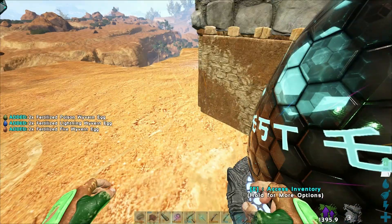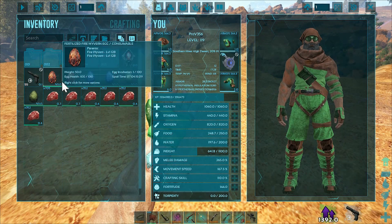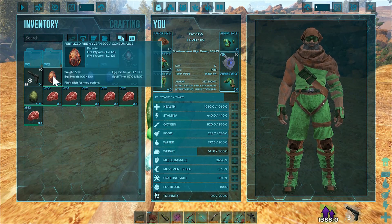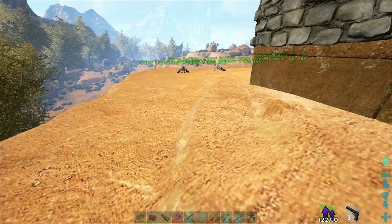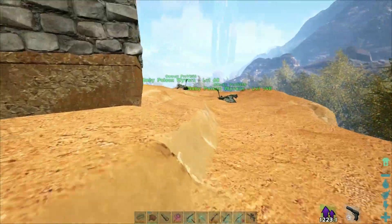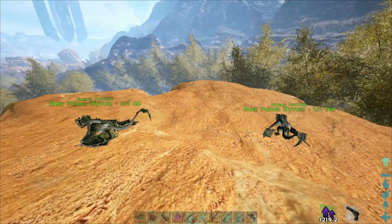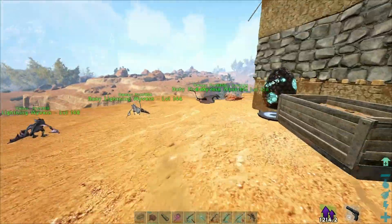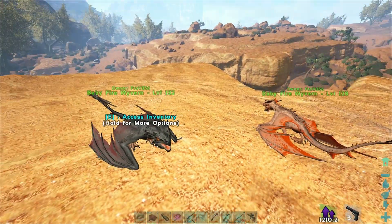Hopefully we'll get some good wyverns. I did not find a better fire wyvern on that last run, so our fire wyverns are going to be level 128 and 132. I'm going to keep my eye on the trench for the last few episodes. I'll let these eggs hatch, grow them up, breed them, and get some wyverns. Maybe once we get all the stats on individuals, I'll breed for mutations if I can — otherwise we'll just call it quits here.